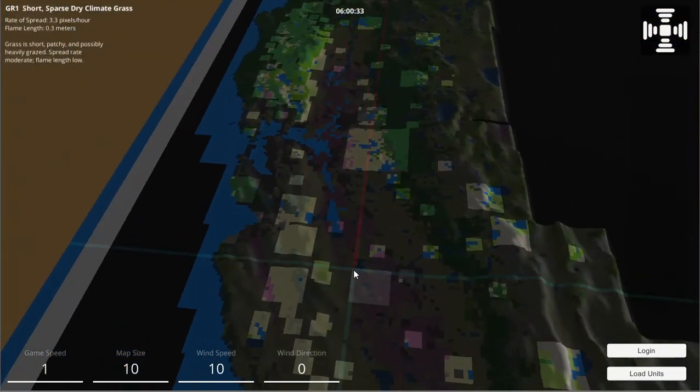I think that pretty much sums up the updates — kind of back to square one, but now with the new map. The next steps are definitely working on units: getting them to interact with terrain and change movement speed based on the terrain they're on — for example, pedestrians can go through trees but vehicles cannot go through forest. Then also having units interact with the fire by extinguishing it. Those are the next things on my agenda for this next month.